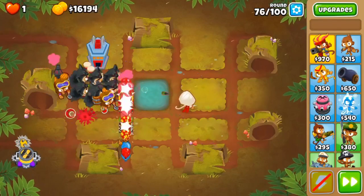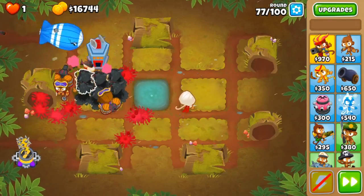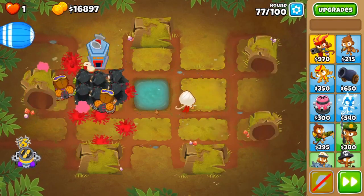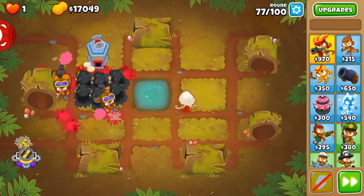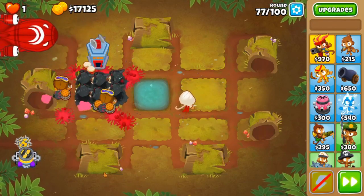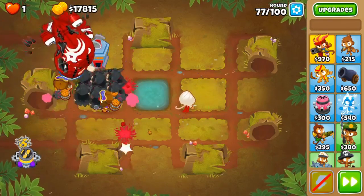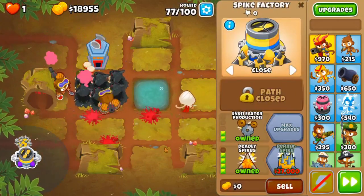Alright, here we go, round 76. As you can see that was a lot of regrow ceramics, and the heart of oak just stripped the ceramics of their regrow so it was fairly easy to deal with — it was just a bunch of ceramics. Not too intimidating. And yeah, nearly to a permaspike, only 8k to go.